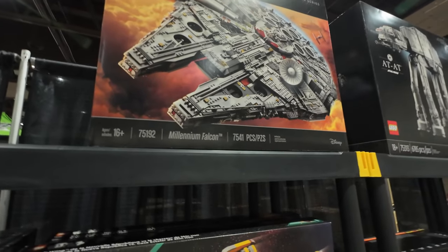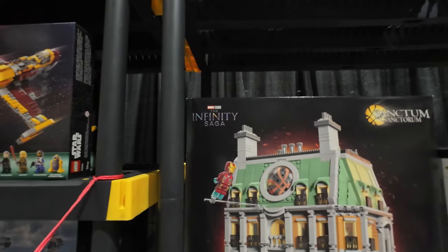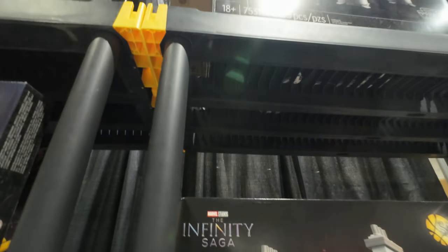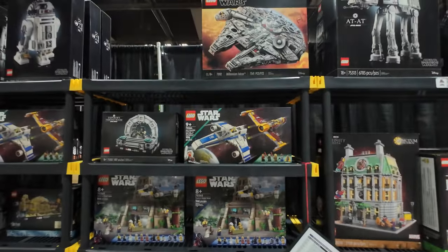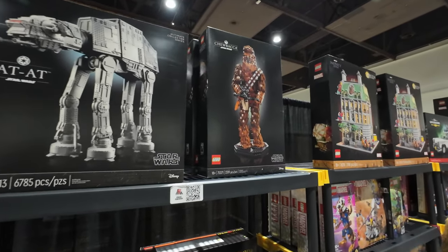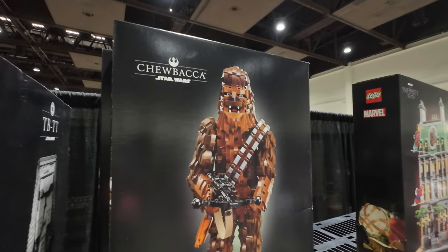Two thousand, seven hundred and forty-one pieces — woo! That is a beauty. How much does that one go for? This is the new one. Look at the minifigures that come with it — you got like the whole console, and Rey, Chewy. I just don't like the way his face looks. That's weird. It looks like a helmet instead of his actual face. Looks like Nightmare Field, to be honest.